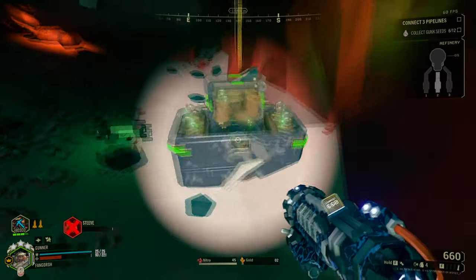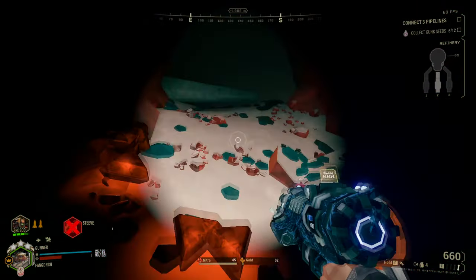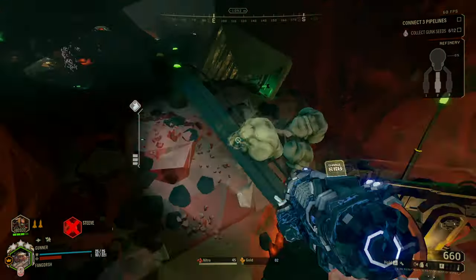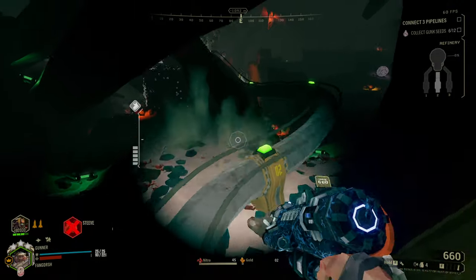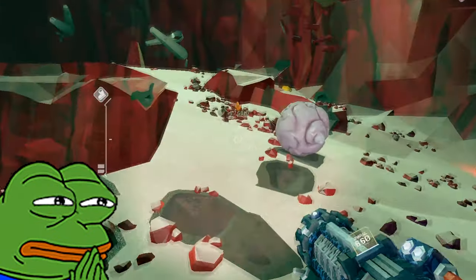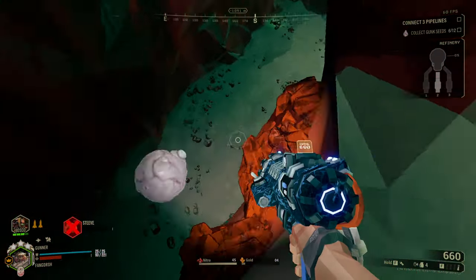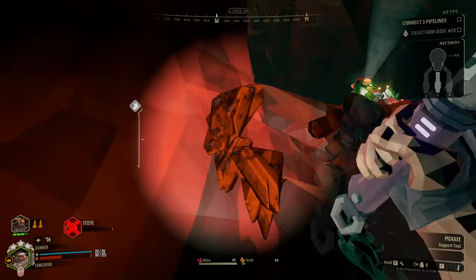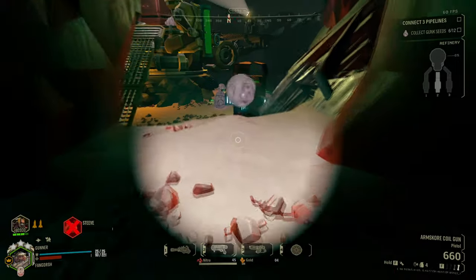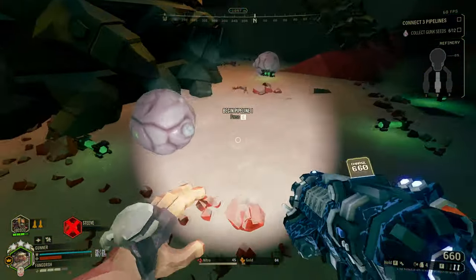I really hope they give an update to Bosco soon, because he just doesn't really have a lot going for him. I hope they either do something about the rockets — like maybe buff their damage — or just replace them with something else entirely. Like, lean more into elemental bullets being a thing, where instead of it just being electricity bullets, you can do fire bullets, neurotoxin bullets — just ways to help you out when you're playing solo.